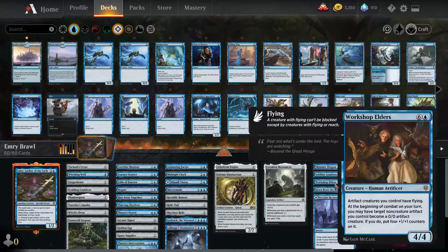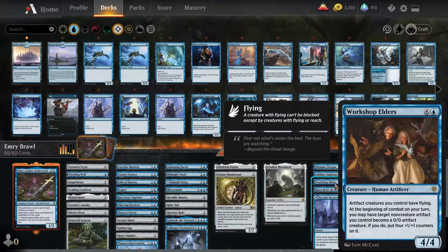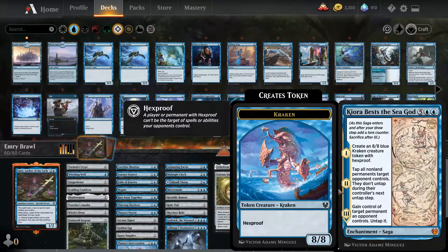Forsaken Monument is amazing — gives colored creatures plus two plus two, and when you recast a colorless spell you get mana. This is one of the main ways we win. Workshop Elders is another great win condition — all your artifact creatures get flying, which is amazing, and every single combat you get to turn a non-artifact creature into basically a four-four artifact creature with flying.